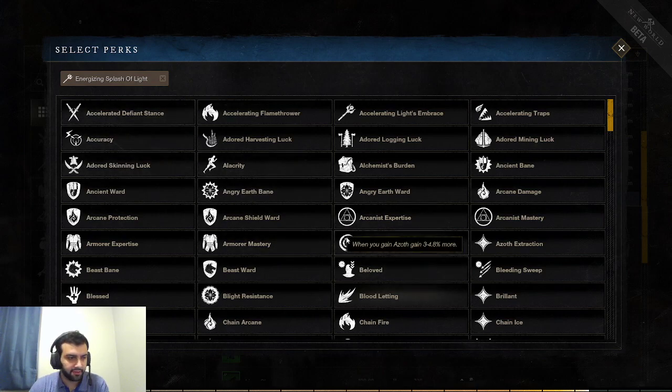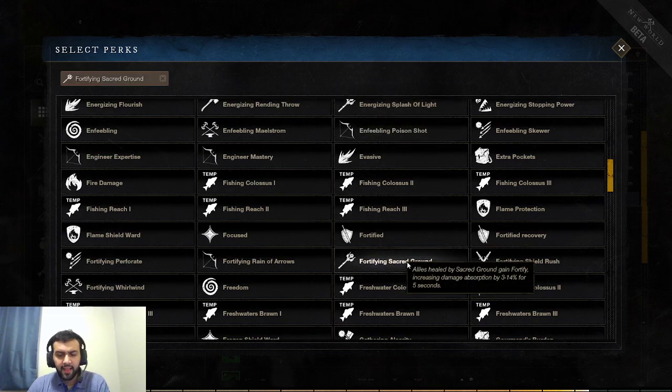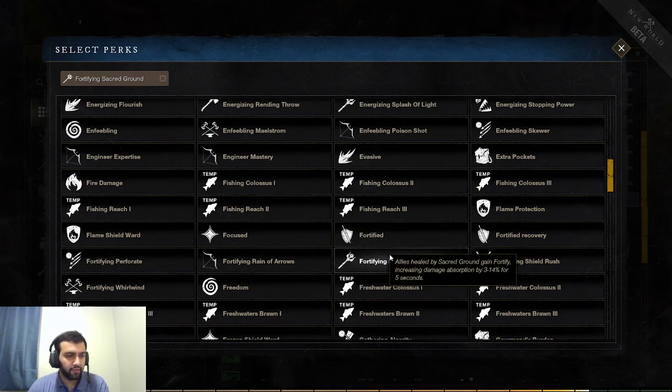Next up we have Fortified Sacred Ground. Allies healed by Sacred Ground gain Fortify, increasing their damage absorption by 14% for 5 seconds. The reason why this is strong is because this applies after they leave Sacred Ground. So even if they only stand in your Sacred Ground for 1 second, they're going to gain 14% damage reduction afterwards. Very, very strong for PvP. Obviously if your allies stay in Sacred Ground it lasts even longer, and they're gaining healing as well as damage reduction — making them very hard to kill and allowing them to stay in the fight longer.